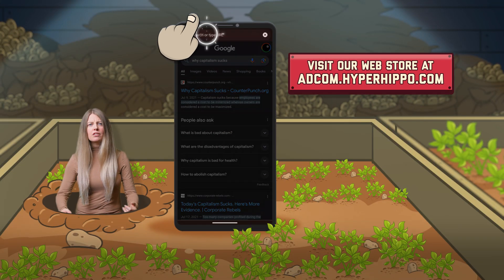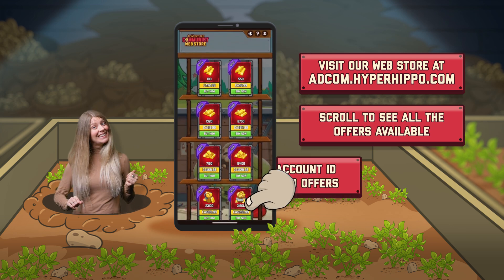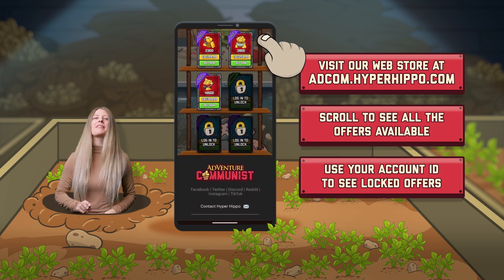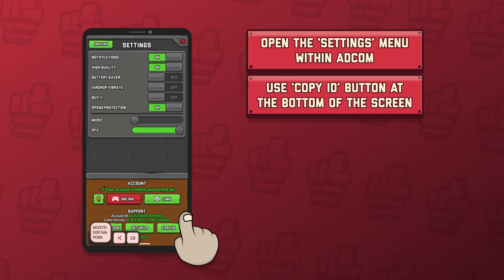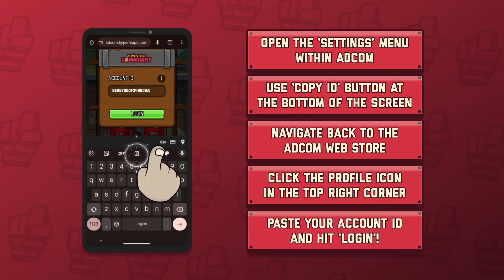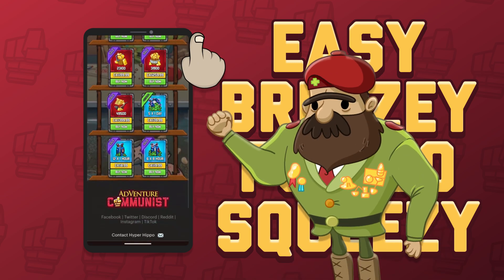When you first enter the web store, you will see all offers for all players at all times. If you want to see what's behind these locked bundles, all you have to do is log in with your account ID. Luckily, logging in is very simple. First, in Adcom, open your settings and copy your account ID by tapping this handy-dandy copy ID button. Then, just head to the web store, click on the profile icon in the top right, and paste your account ID. No password necessary! Easy breezy potato squeezy.